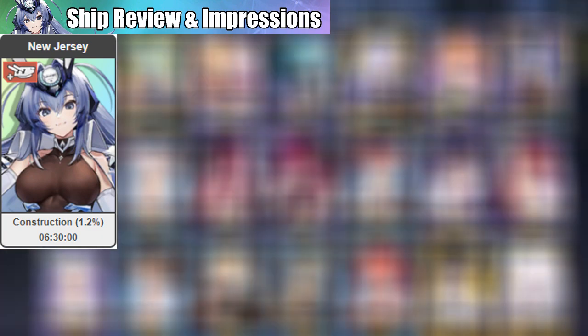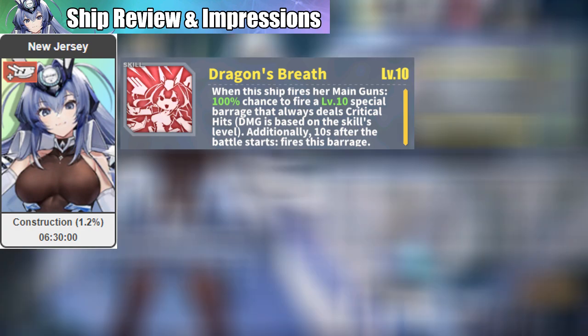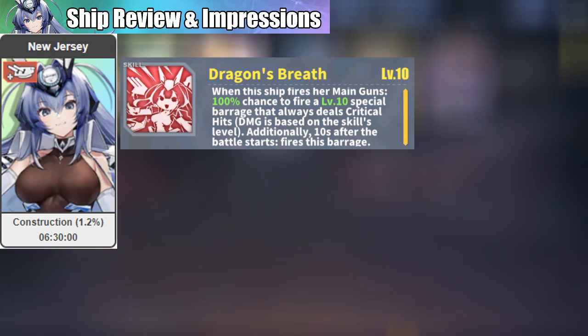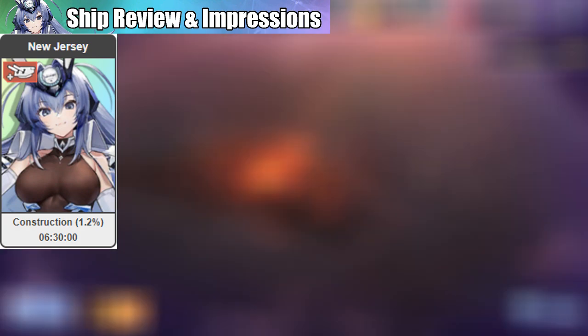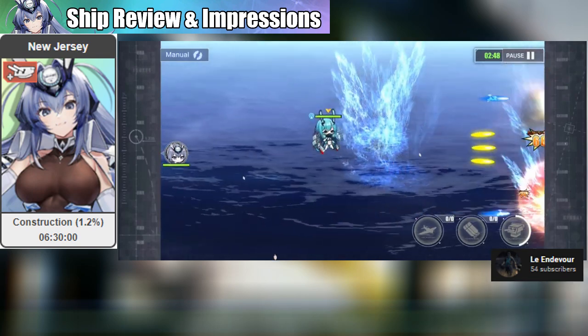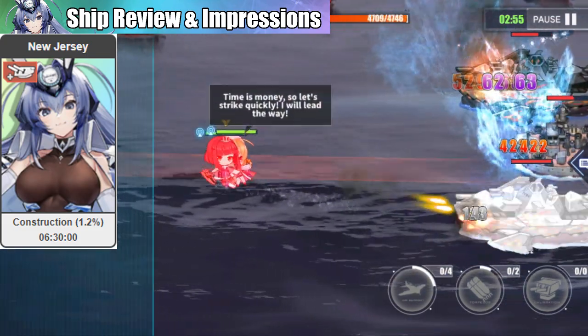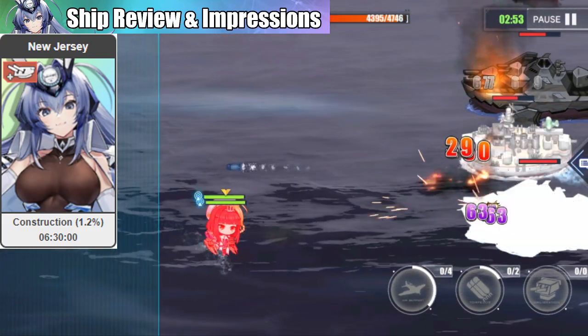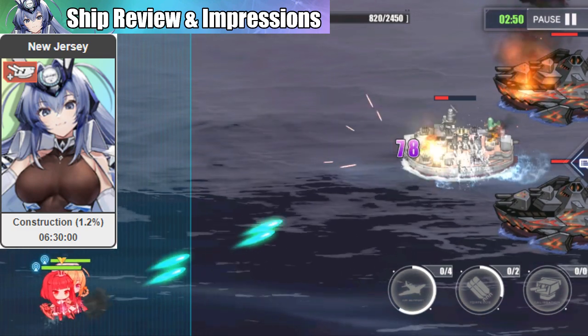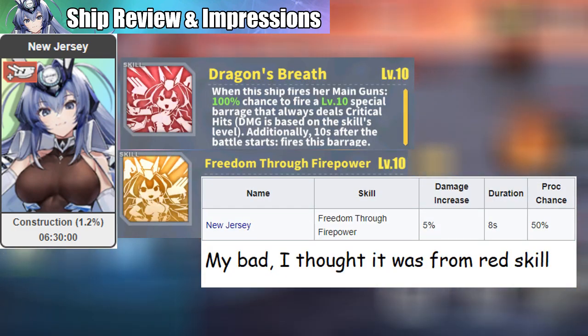New Jersey's red skill is a guaranteed barrage when the main guns fire, and additionally this barrage will also fire 10 seconds into the start of battle. Think of it as a better Warspite barrage — the pattern looks like a combined Richelieu and Warspite skill. It is not affected by flagship position, so there's already flexibility using her in the fleet. Though it is not mentioned, it also has armor break which can stack with other armor break, similar to Valiant's yellow skill.